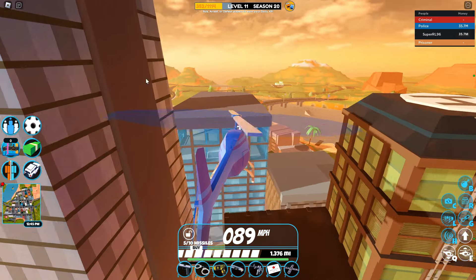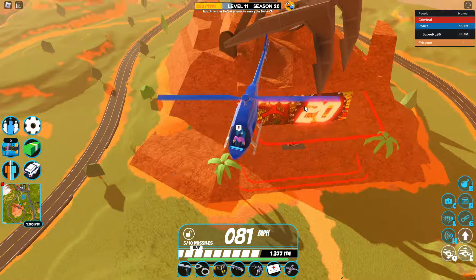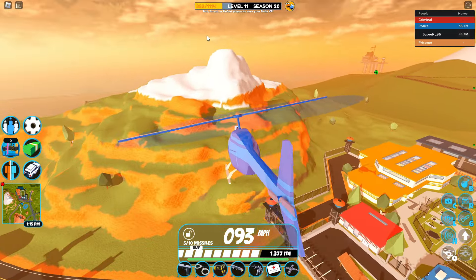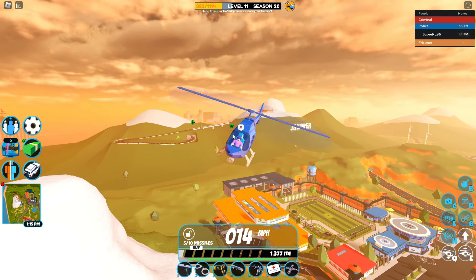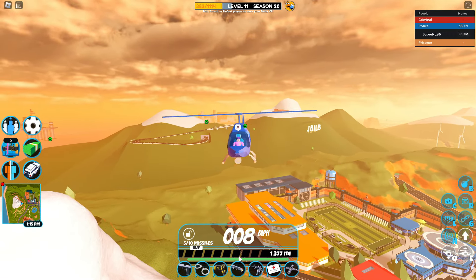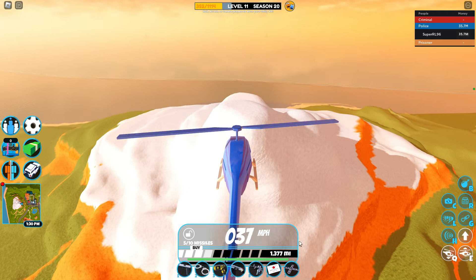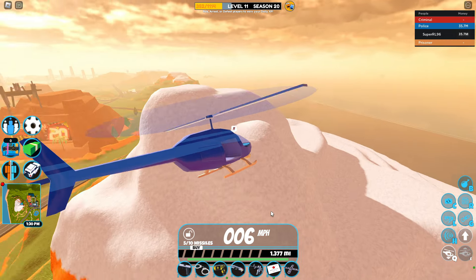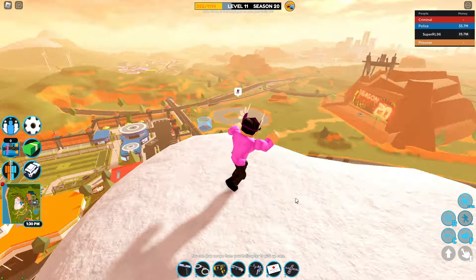Basically, for this glitch to work, you'll just have to join a normal JoeBrick server. You can do this in a private server as well. And once you've joined your server, what you want to do is come straight over to the top of this mountain with a helicopter. It has to be a default helicopter with exactly 1,377 miles on it. Without that, it will not work. You can be a little off — maybe just 100 off — it doesn't have to be exact, but it has to be around that point.